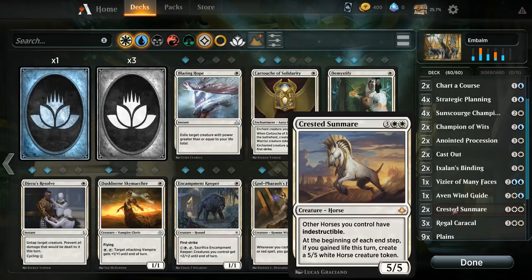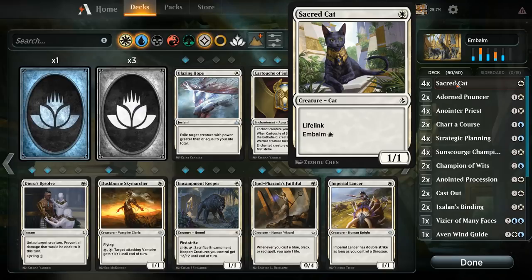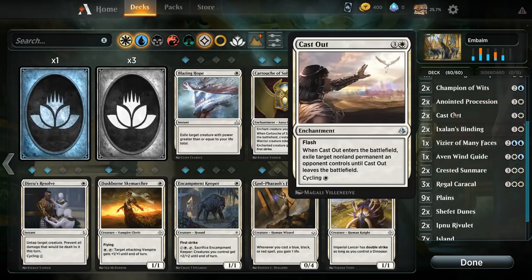Crested Sunmare by itself is just a very good card in this deck. We got lucky to open the second copy pretty early on, and three Regal Caracal — also happened to just open one randomly, so we have three. All pretty nice combos; with Sacred Cat and Adorned Pouncer, giving the Adorned Pouncer +1/+1 and Lifelink is a pretty big game.